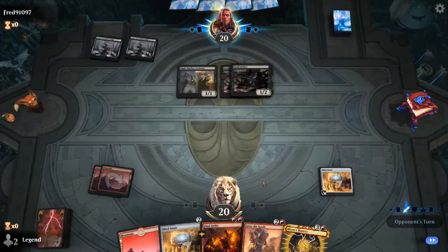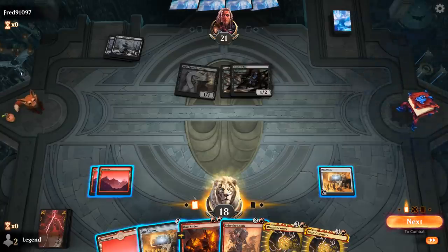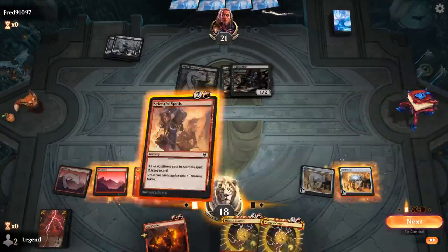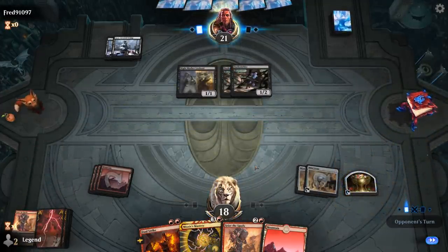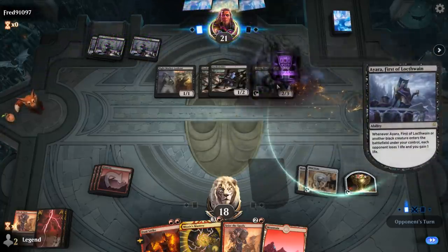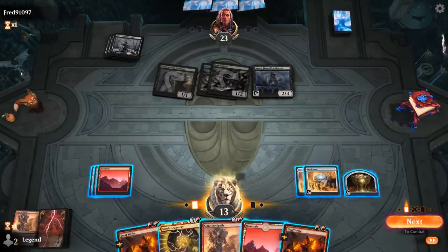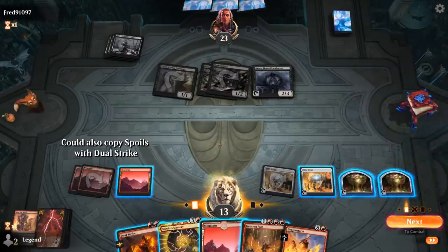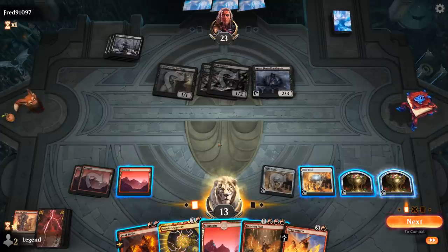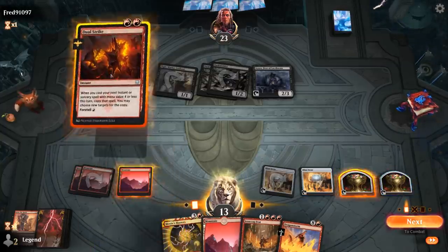Opponent plays double Duskwielder, which is going to hurt next turn. We draw another Mastery so we can probably discard one. Let's go Mind Stone into Seize the Spoils, discarding Mastery, and keep churning through the deck until we find a Dragonstorm or Sweltering Suns. We're also getting close to overloading Mizzix's Mastery. We can certainly combo off in a multitude of ways next turn, so we'll foretell the Dual Strike and prepare to combo off — and even if they have a Thoughtseize for Dragonstorm, we can Mastery it back.